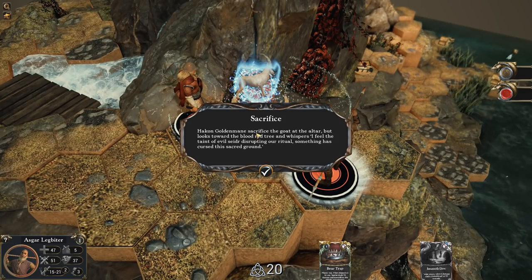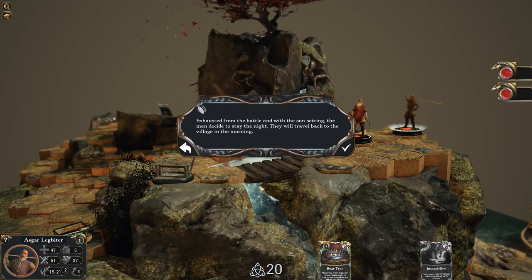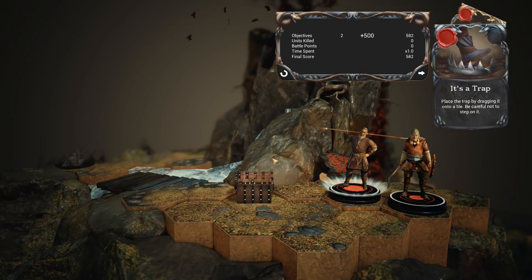Aagon Goldenmane sacrificed the goat at the altar, but looks toward the blood-red tree and whispers, 'I feel the taint of evil Seder disrupting our ritual. Something has cursed the sacred ground.' Exhausted from the battle, and with the sun setting, the men decide to stay the night. They will travel back to the village in the morning. The curse never hurt me, buddy — it doesn't stop my night's sleep.